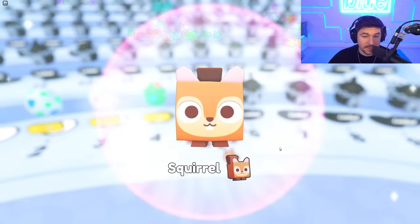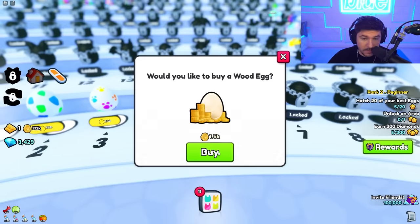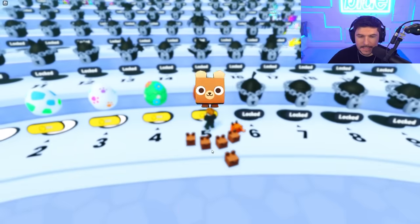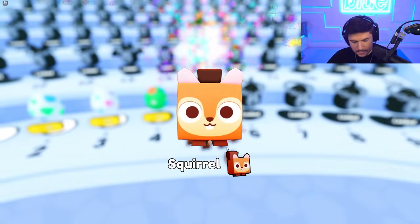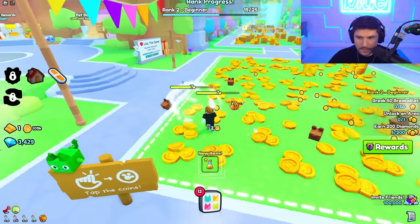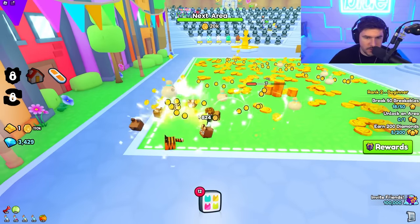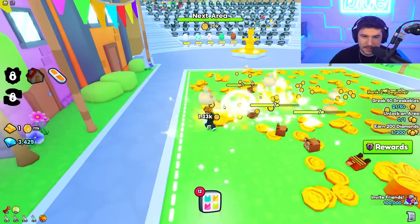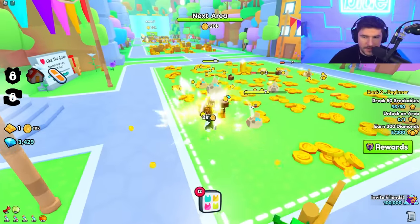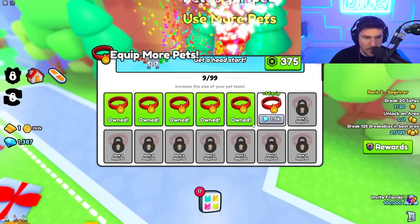I can't wait to also open more eggs at a time — that's something you can unlock without game passes in this game, which is really cool. You can hatch more eggs without game passes — that's such a nice feature. Twenty eggs hatched, there it is! Now we just have to unlock an area, earn 200 diamonds, and break 50 breakables. Focusing on questing is definitely the most important thing as a noob — you get all the benefits, bonuses, enchants, potions, everything you need.